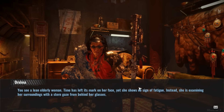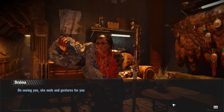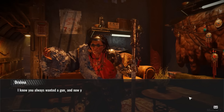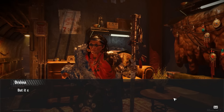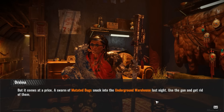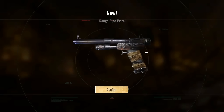You see an ugly lean woman. Time has left its mark on her face — she shows no sign of fatigue. She nods and gestures you to come forward. Hey, how you doing, Droma? I know you always wanted a gun — that's true. I've always wanted a gun, and now your wish is granted. Take it. Free gun — kind of cool. It's so I can take out the mutated bugs in the warehouse. The old bait and switch. That's a nice looking gun though. Alright, let's take out these bugs.